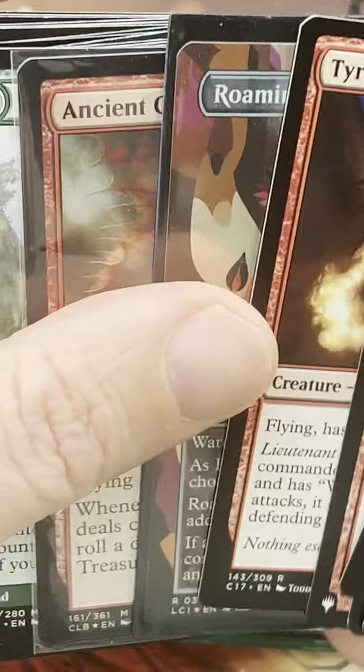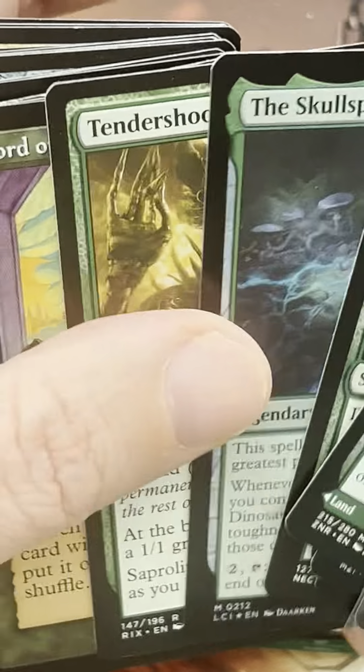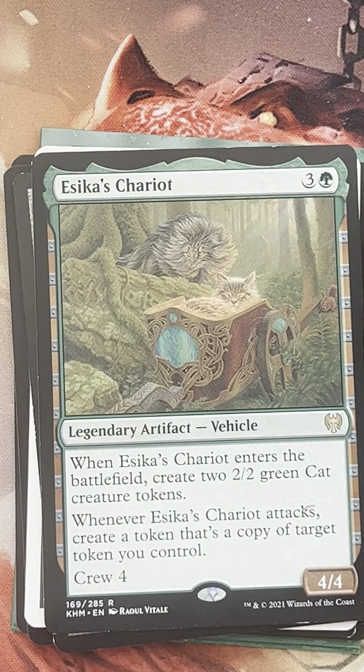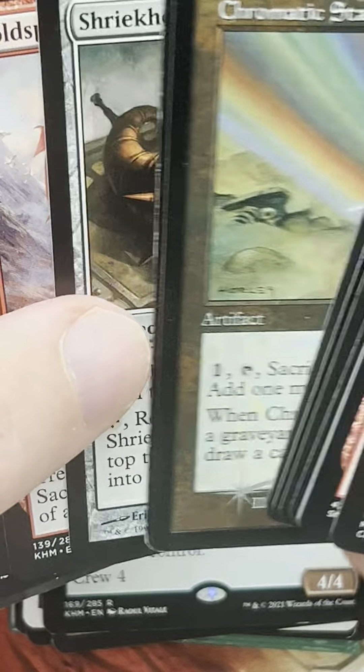I'm glad I'm doing this because I was considering a Landfall theme, but I can see there are so many cards that take up spots already. I think I'm more committed to dragons and artifacts at this point. I might have passed by Dragon Broodmother — let me see if I can find it. It's probably near Tyrant's Familiar.